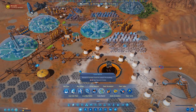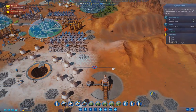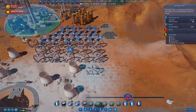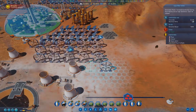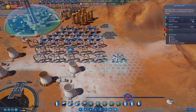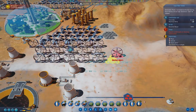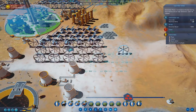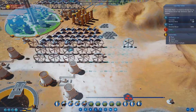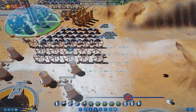We haven't researched fusion, so that leaves us with wind turbines. Let's chuck in a bunch of wind turbines. That should sort the power situation out a little bit.